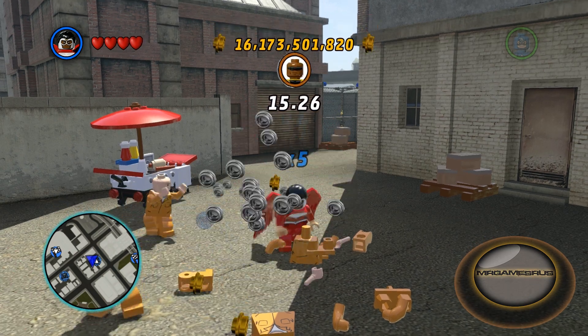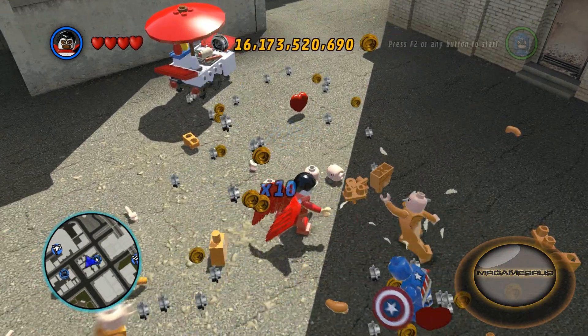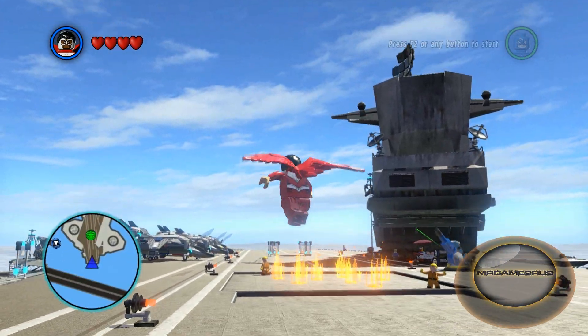He also dive bombs an enemy. You can tap K continuously to throw his feathers and hold K to put them away. For his jump attack, he has the generic ground pound, and movement-wise he can fly.